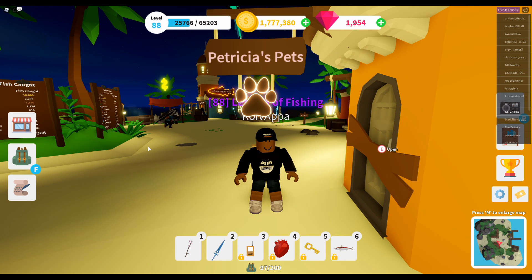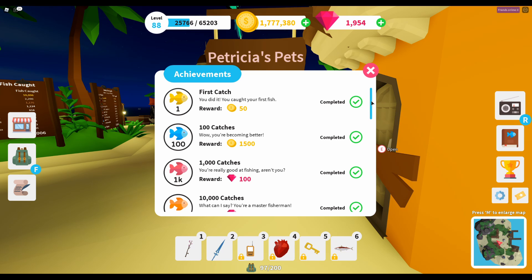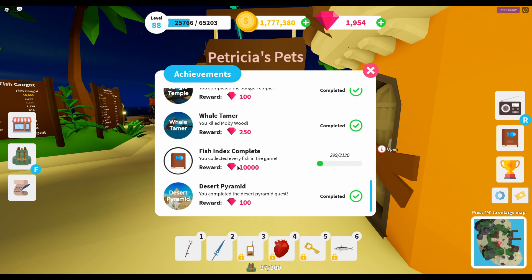The developers have indicated that the pet's primary function will be to help the player complete the fishing index achievement, and I am really happy that is the case. Looking at the achievements window, we can see the Fishing Index Complete achievement at the bottom — at the moment I've caught just under 300 of the 2,120 different fish types within the game. There is a 10,000 diamonds reward for completing that achievement, so the index is huge and any feature to help achieve it is very welcome.